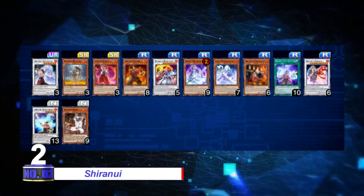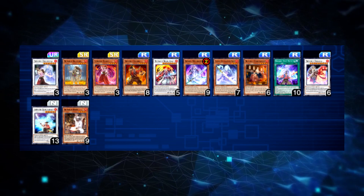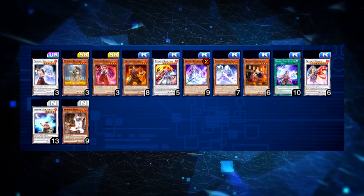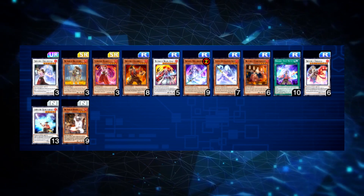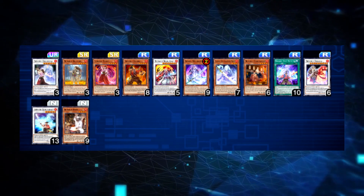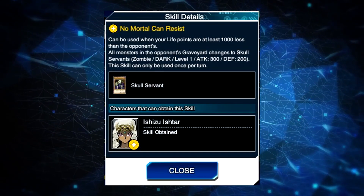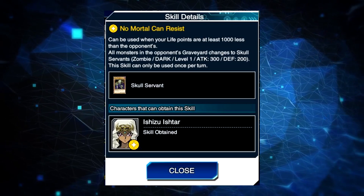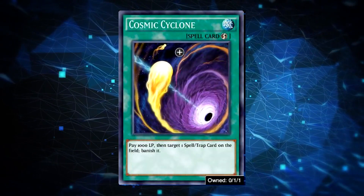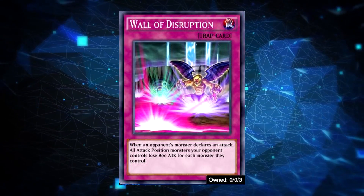Number 2: Sirannui. Back to the cheap and easy decks to build — Sirannui has been a force in the meta since they came out. They got hit, but nothing major to take them out of competition. They are still an explosive and control-oriented synchro deck with great consistency. All their main and core cards come from a mini box, Soul of Resurrection. Level Augmentation and No Mortal Can Resist are totally the way to go at the moment, and if you have a well-established card collection with various staples like Sphere Kuribo, Cosmic Cyclone, or Wall of Disruption, you're in a great place to experiment with what back row you like.